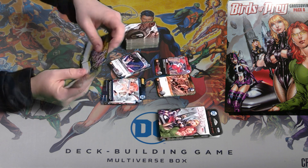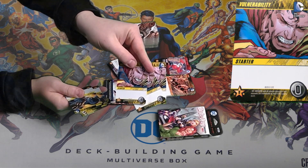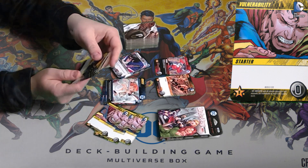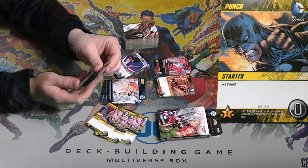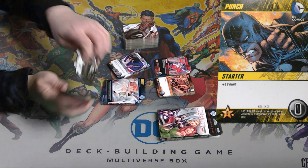Everybody starts with the same 10. So here you have vulnerabilities — you get three of those, they're useless. And you have seven punches, they are just above useless. And the currency of the game is power.